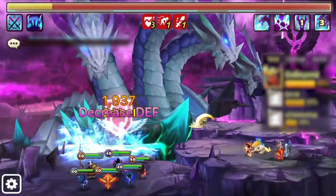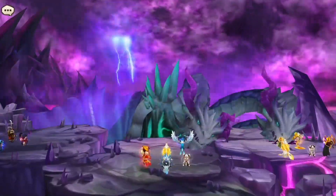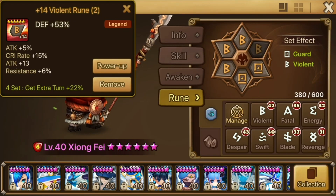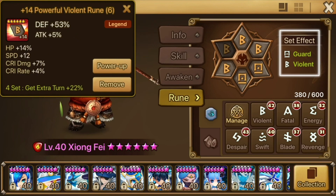For frontline and raids, give him accuracy and some resistance, but GET THIS BOY TANKY! He benefits from high defense and HP. As far as runes go, it depends where you're using him, but triple revenge is great for raids. You can splice in guard or focus to supplement missing stats too, but I ultimately settled on Violent after he spent a few months on triple guard.